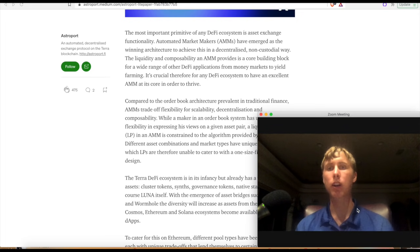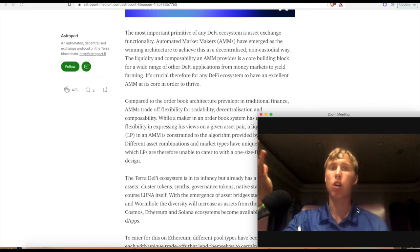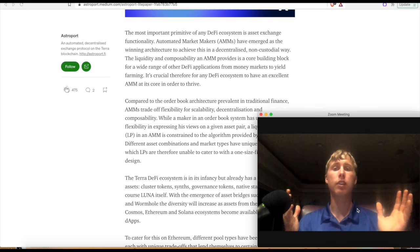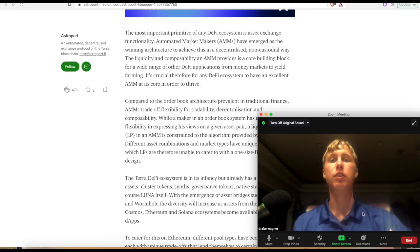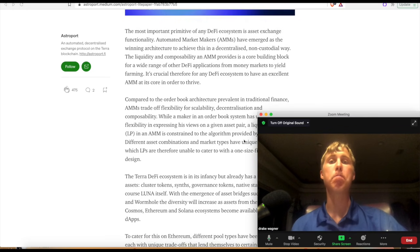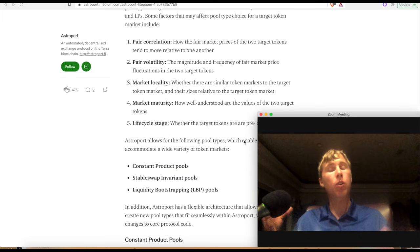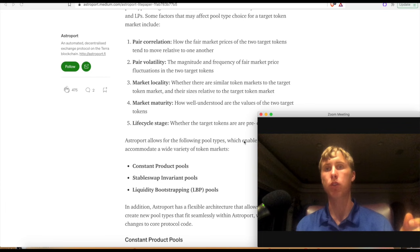LBPs are designed to get initial liquidity, and it was typically tough for projects because if they wanted to launch a million dollars worth of their coin, they would have had to put a million dollars worth of the paired asset on the other side. That's a problem, especially for newer projects who can't afford this. So this is why this is going to be, in my opinion, a major catalyst on Terra Luna — small projects will now be able to launch their own coins using these LBP pools.